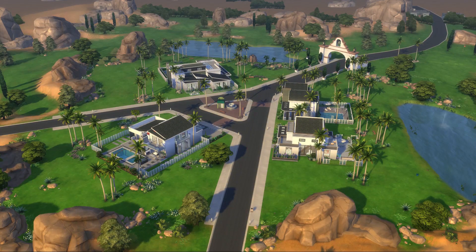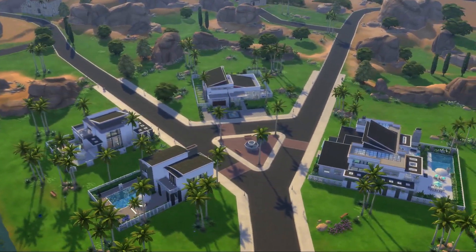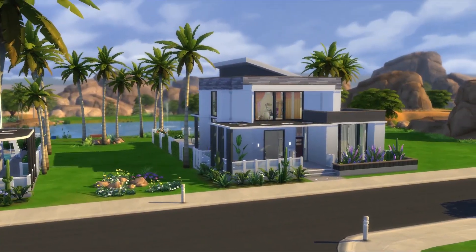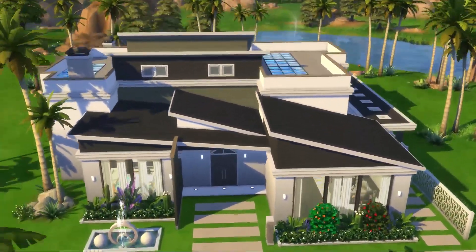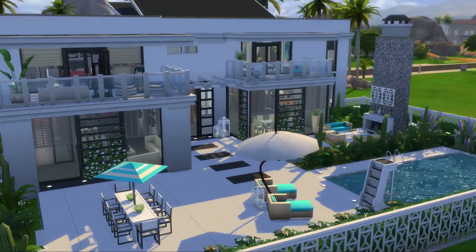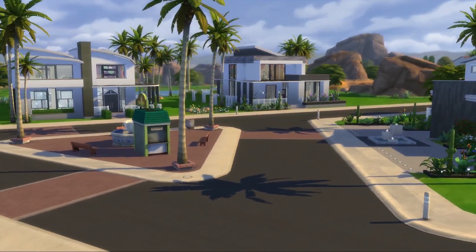Okay guys, we are now in the first neighborhood — this is where it all started. It's a tiny neighborhood of four residential lots. This is the first house I created; this is where my sim self and my husband are living. Then we have some family homes, and at the very end of the street there is this really large gorgeous house that I created about a year ago. This is actually my most viewed house on my channel.